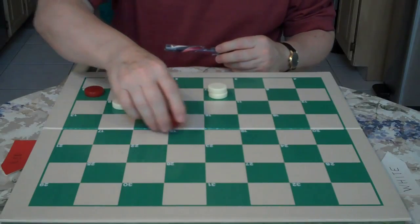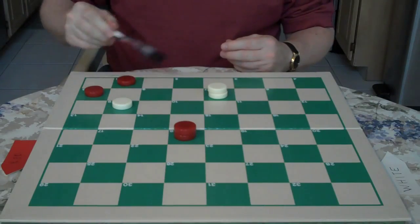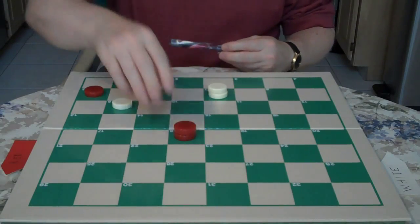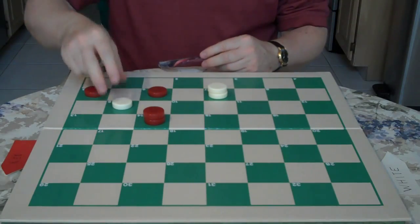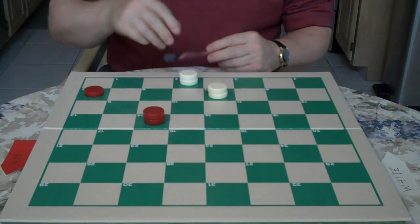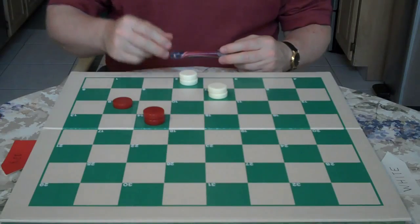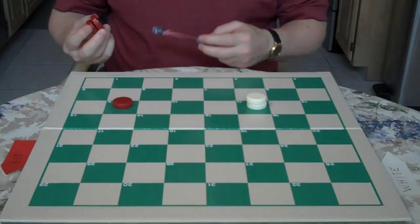Or if red goes 14 to 18 — same thing but in a different position on the board — 9 to 6, 21 to 10, 7 to 23, and you're going to be trapping 5 for the win. So red's best move is 1 to 6, jump 9 to 2, get a king. Now red should go 14 to 18 for the draw. If he goes 5 to 9 instead, you just go 7 to 10, and when he jumps, you jump for the win.